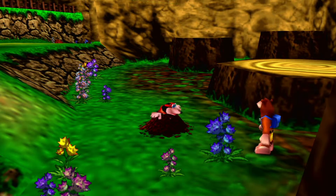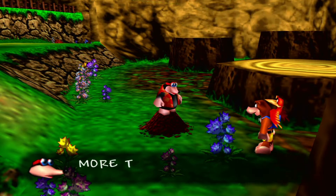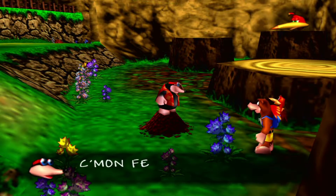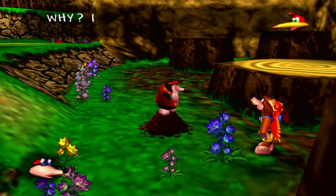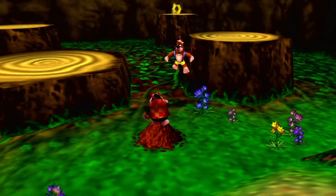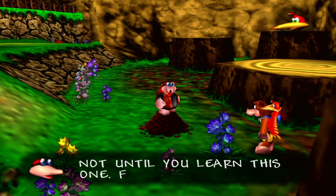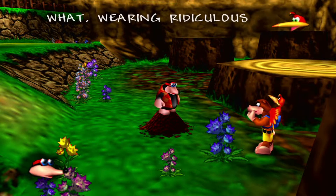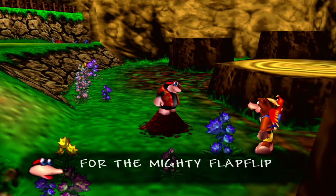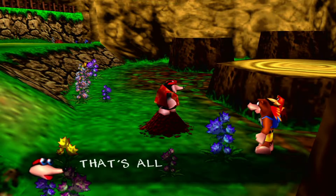We're going to learn some more jumping here. Bottles says the jump could do with some help, and Kazooie asks what moles know about jumping. Press A to jump and hold it to jump higher, then press A again in the air for a double jump. Then hold the right or left trigger and press A for the mighty flap flip jump. That's all the jumps — keep practicing.